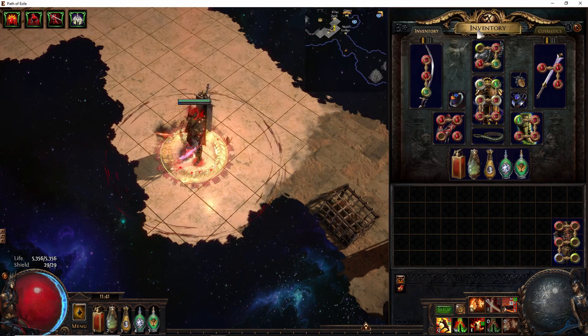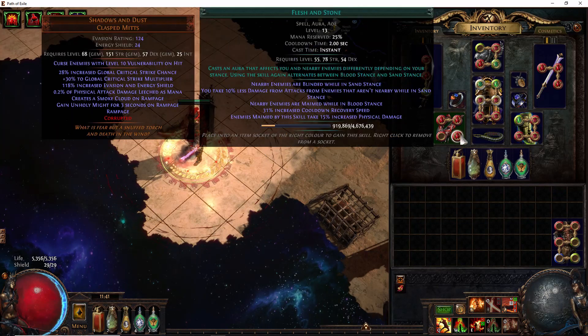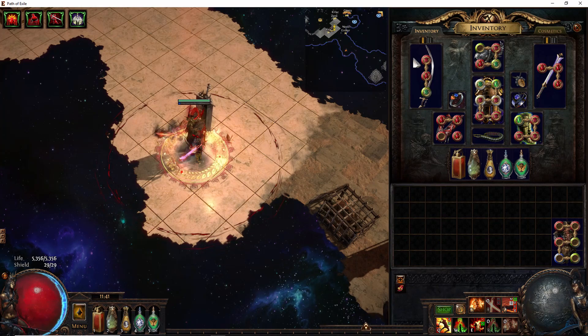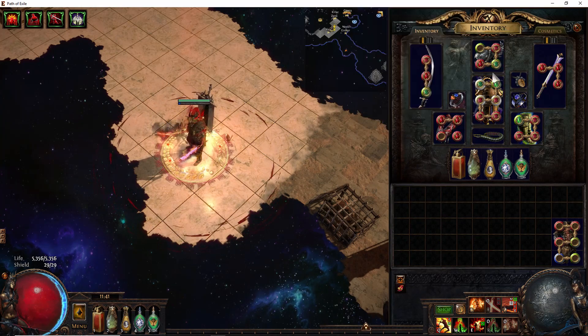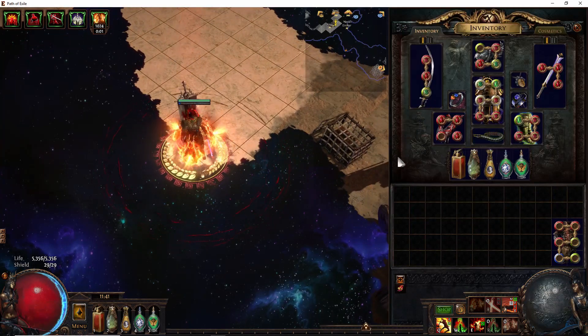For our glove setup, we have Pride linked to Blood and Sand, as well as Flesh and Stone. One of the things you could do here — you'll see I have some extra sockets — you could maybe get a Cast When Damage Taken setup going if you really wanted to. But that's basically the links I have set up.